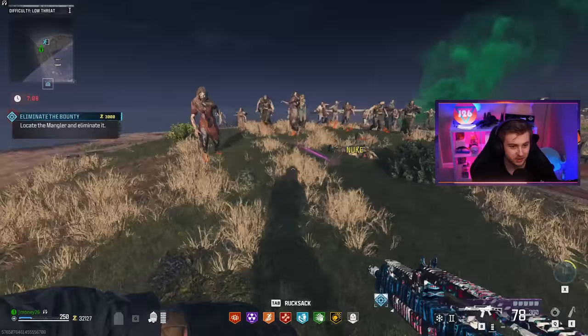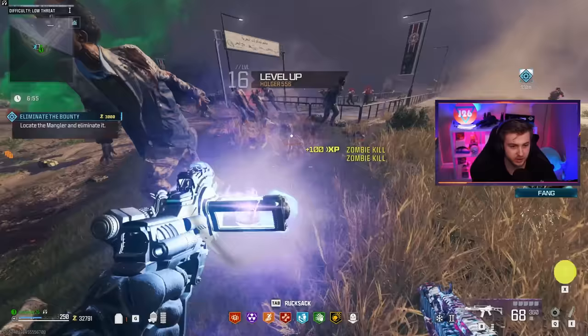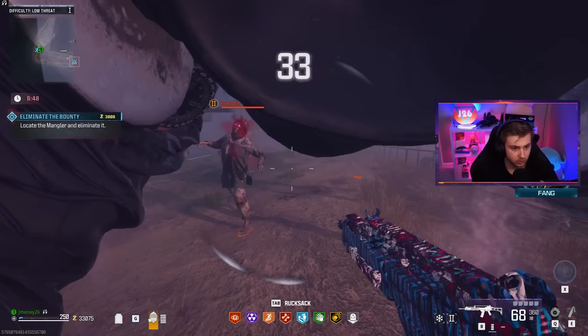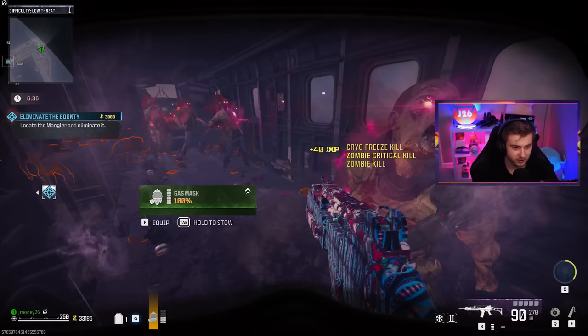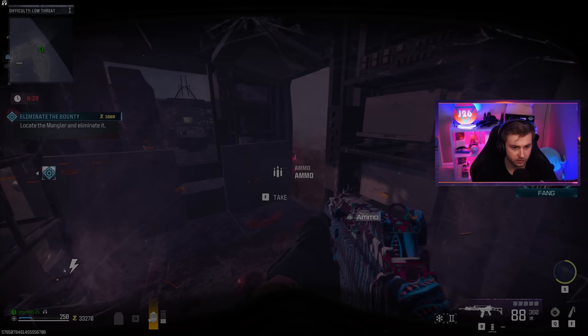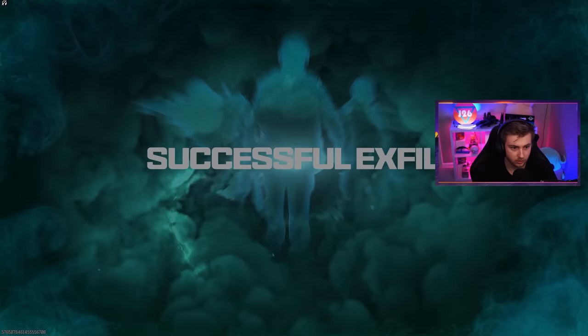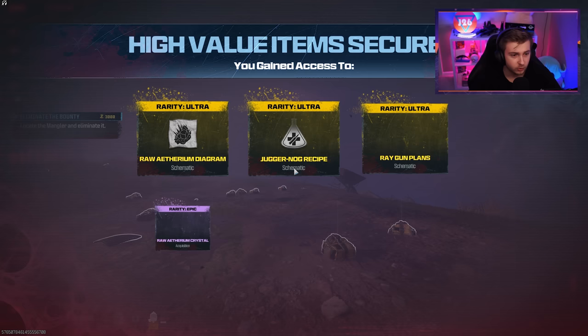Come on, get here — the storm is so close. Throw the cashmere, get in there — this is insane. Land, please let me in. We're in the storm. We got to go — start it up, take off. We're waiting for nobody — I'm the last passenger, please go. This is getting crazy, my game's lagging like shit. We did it? It just didn't even pick up. But check out this haul — raw Aether diagram, the jug, the Ray Gun, some perks. That's a pretty good haul right there.